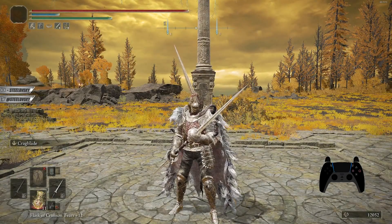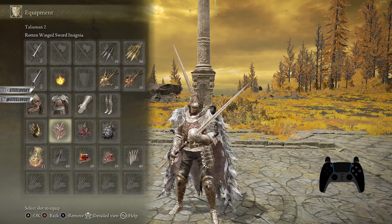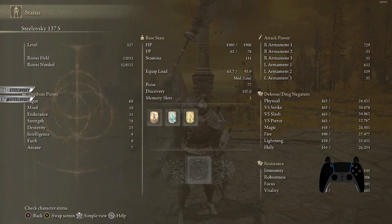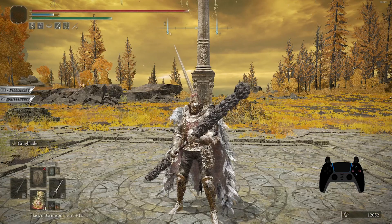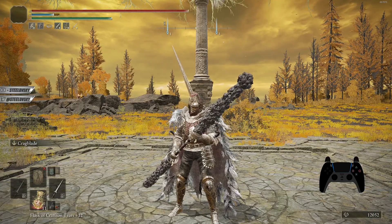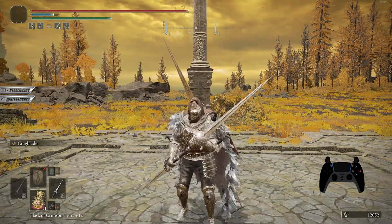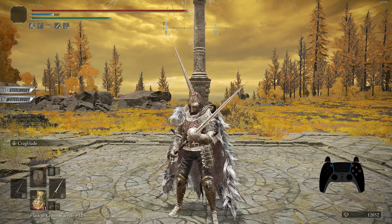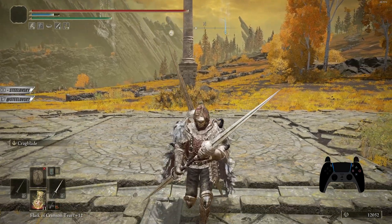What we are doing here is using the multiplicative power of multiple items — specifically Millicent's Prosthesis, the Rotten Winged Sword Insignia, and a Tear that boosts successive attack power. We are using the Crackblade, which increases our AR from 633 to 729. On top of that, we have a 1.2 multiplier on poise damage, which is very important because the poise damage on this weapon is pitiful. Because of the incorporated double-hit moves in the moveset, it is relatively easy to trigger all these multiplicative tools and deal a lot of damage.